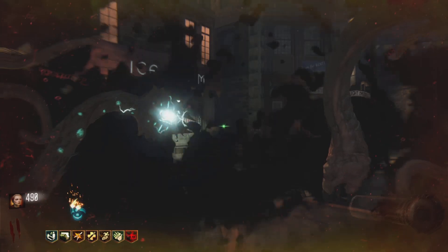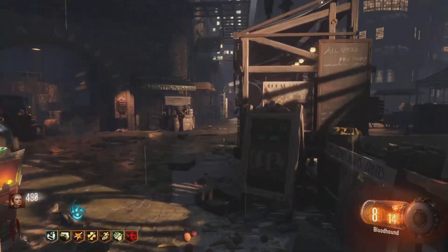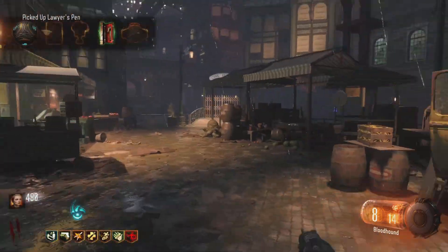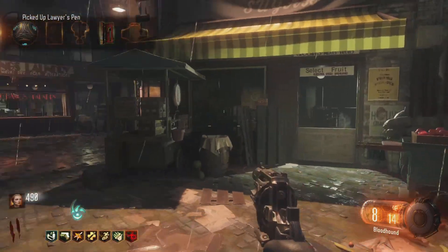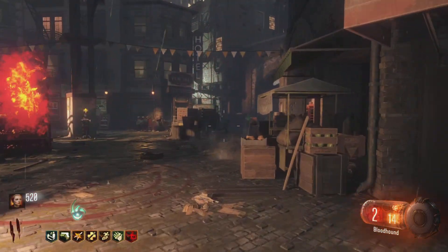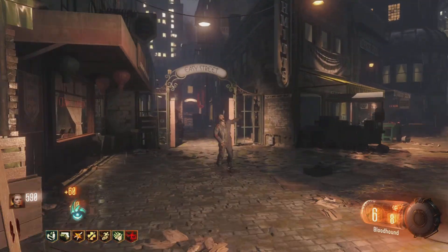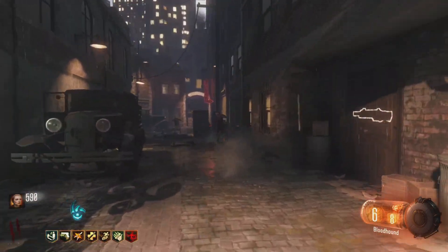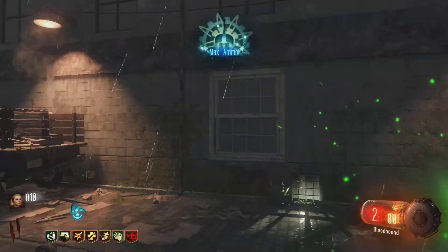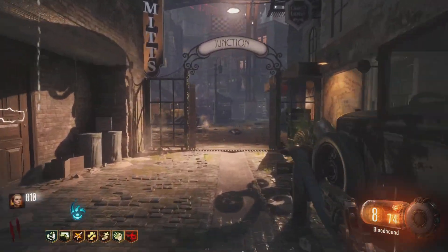I normally get the first ritual done by the end of round two. I just kill the zombies down until there's like one left — it makes it easier when you're doing the summons. I don't know why these zombies are dying to one bullet, but they are.